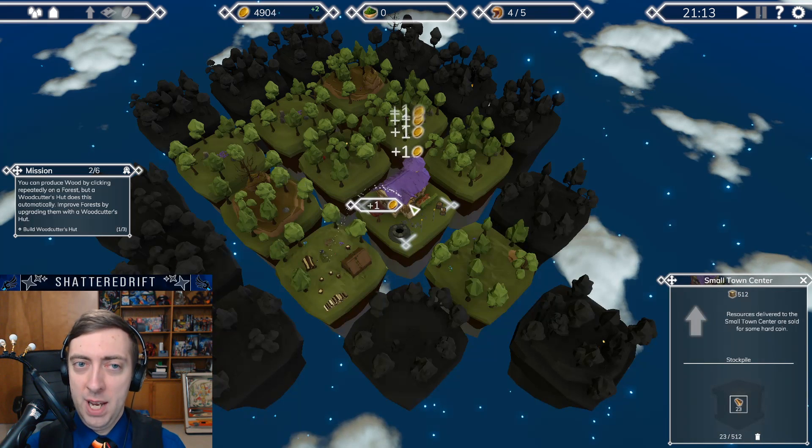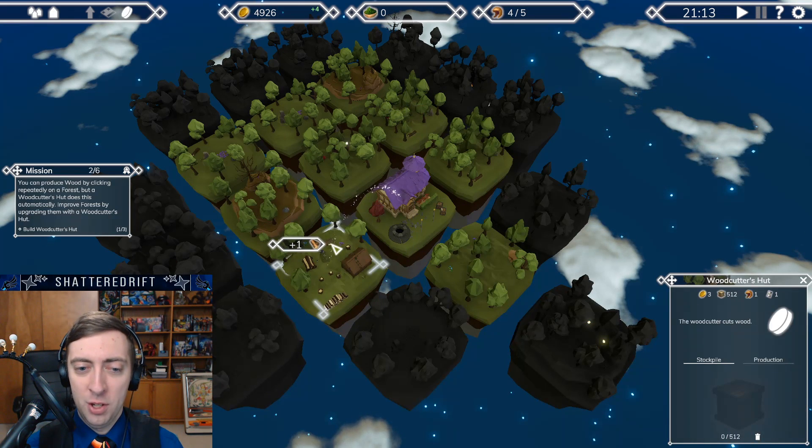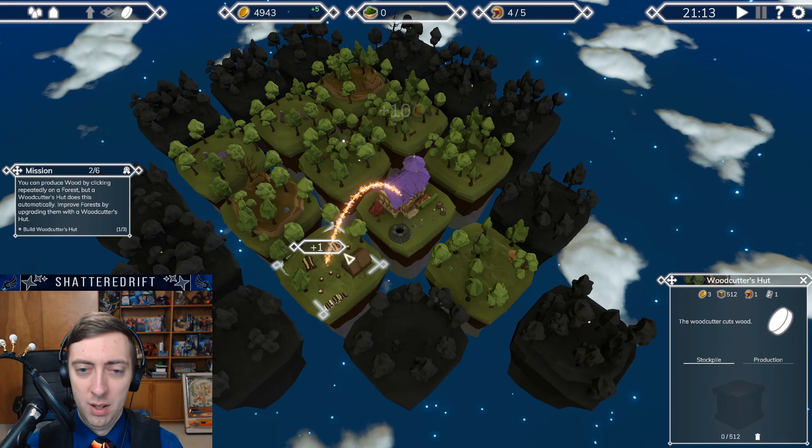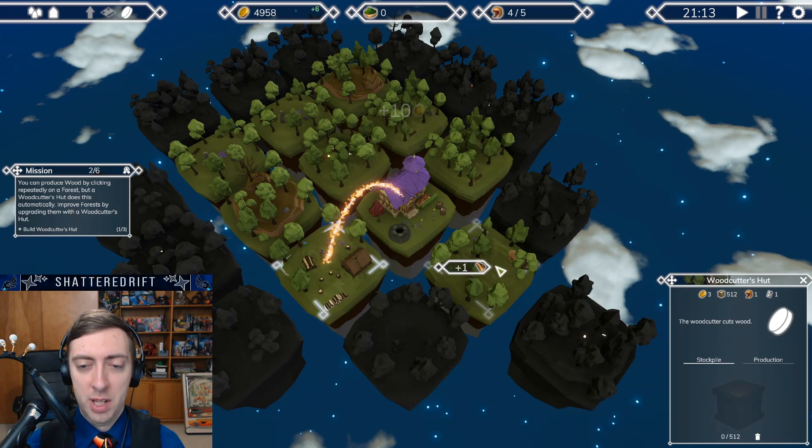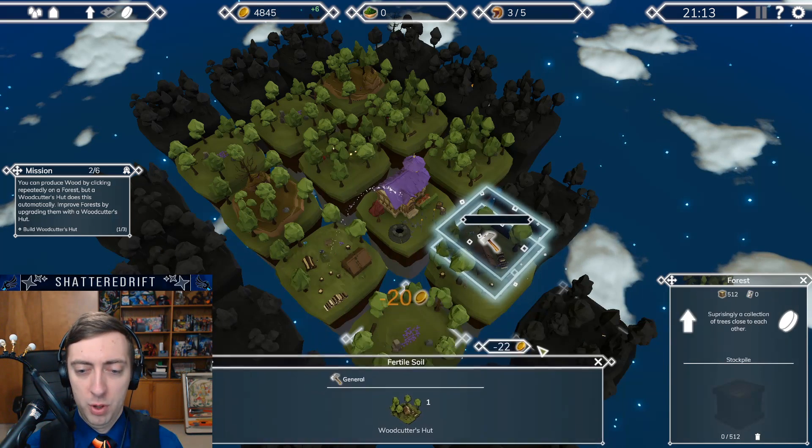I'm just clicking stuff repeatedly. Is this just clicking? Why can't I just hold down the click? Oh okay, that's just repeatedly giving me stuff. Cool, so I don't even need to worry about it. So just more woodcutter's huts?